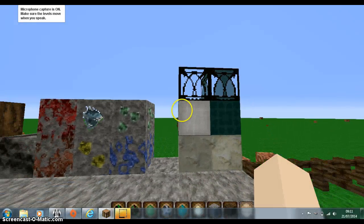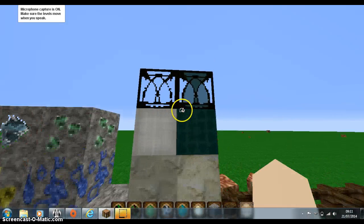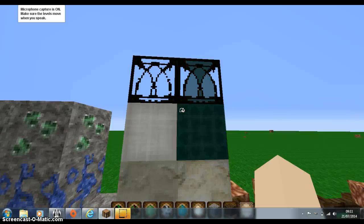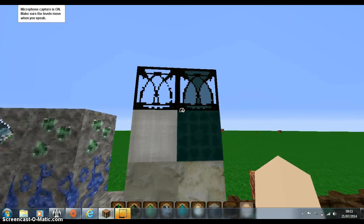Here we have glass, wall, clay, stained clay, stained wall, and stained glass. I love the glass — it looks like it belongs in a church. It is really cool.